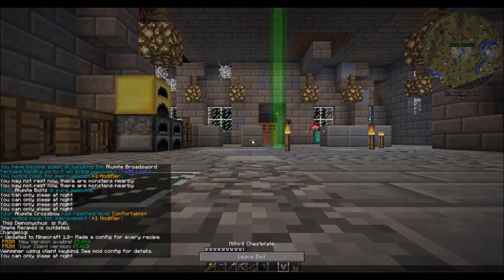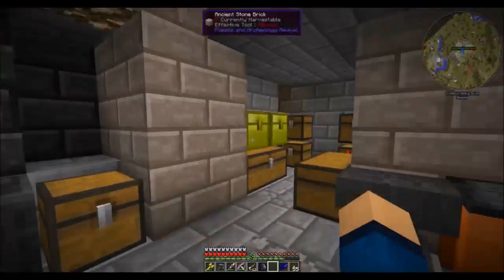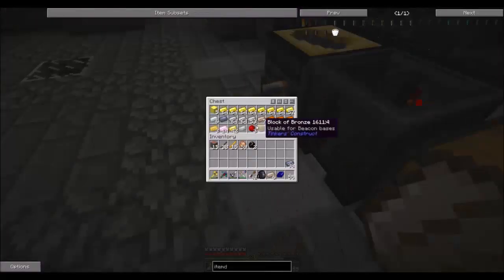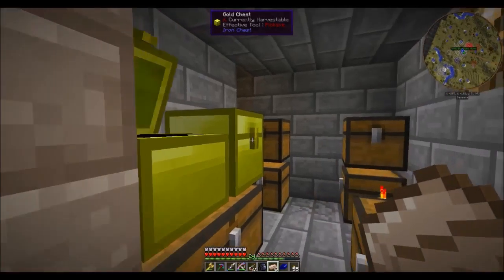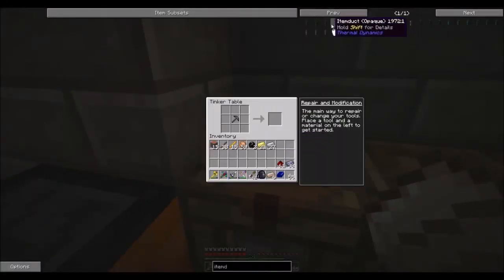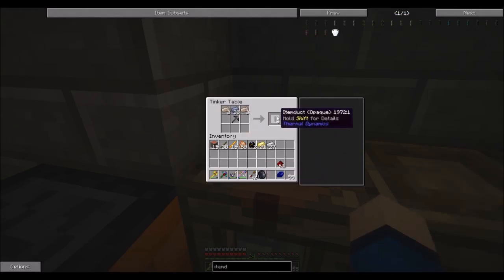Nighttime — sleep. Good thing we got to sleep or I'd have been grumpy in the morning. Lead, tin — let's make 18 item ducts. Now, with the new updated version of Thermal Expansion, you need these servos. I want to go right to Reinforced, because that will allow us to do something half-decent. So that means we're going to need hardened glass. It's a good thing we have some obsidian left, because you can make hardened glass with our smeltery.